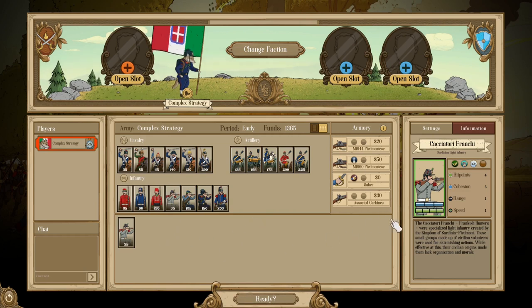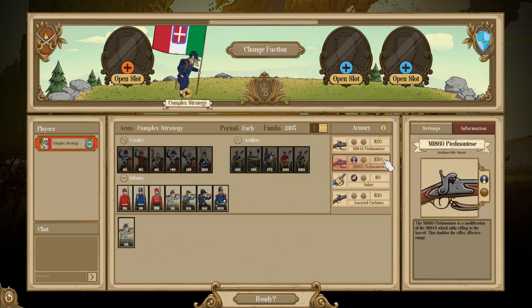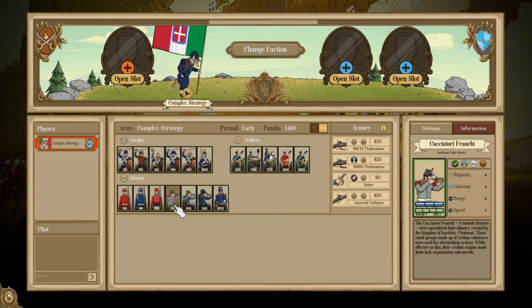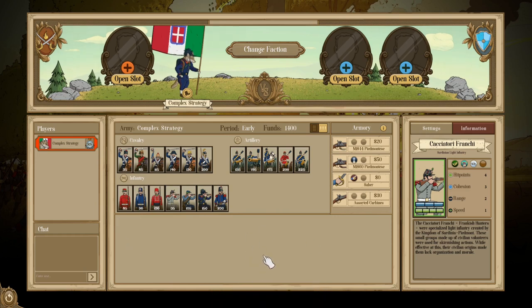Then we have the Cacciatori Franchi — I'll be butchering that name. The Franchi are a really, really cheap infantry unit with very low stats and both Disorganized and Breakable, meaning they pretty much die to the first thing that shoots at them. However, they are 35 points with muskets — extremely cheap, cheaper than almost any other infantry unit in the entire game. They can guard a flank, act as meat shields, or just give you a couple of extra units.